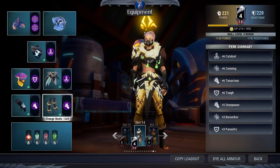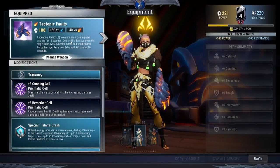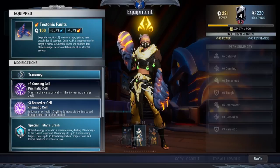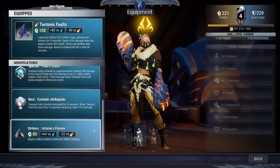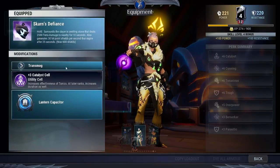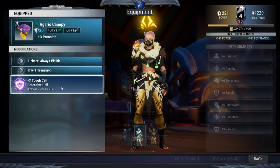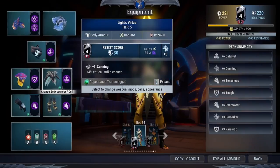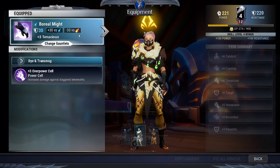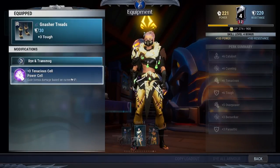Next is the Strikers. Going to use Turgador's Strikers with Cunning and Berserker cell. Special is Titan's Crash, mod is Cyclonic Strike Plate, and Helium Strikers for the bond. Scarn Lantern with Catalyst cell, Agarist Helm with Tough cell, Reserker's Armor with Catalyst cell, Boreal Might with Overpower cell, and Nashor Threads with Tenacious cell.